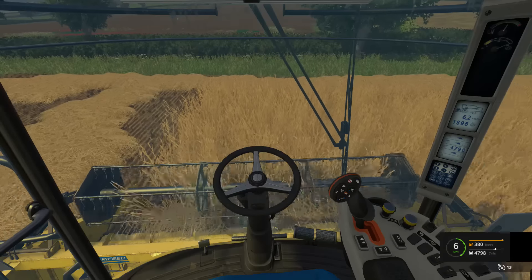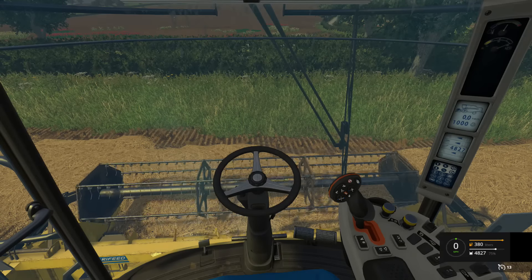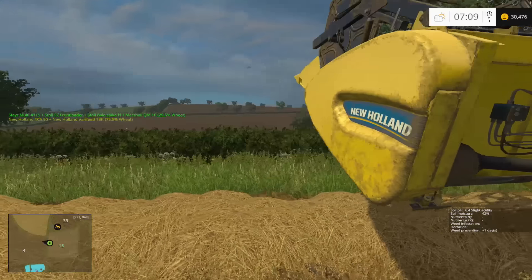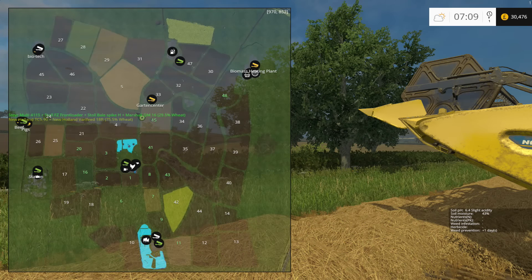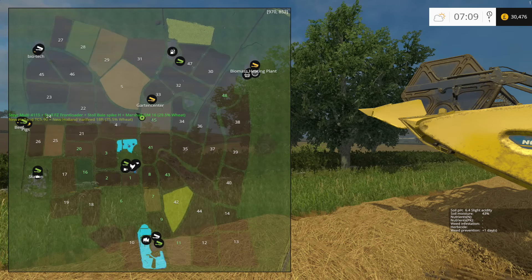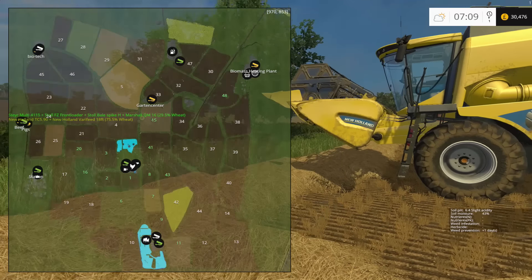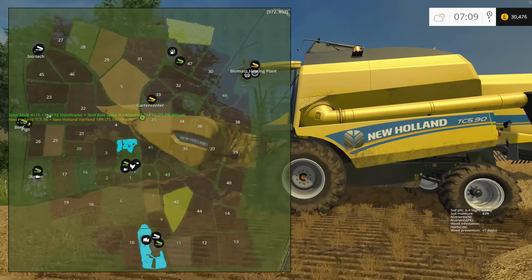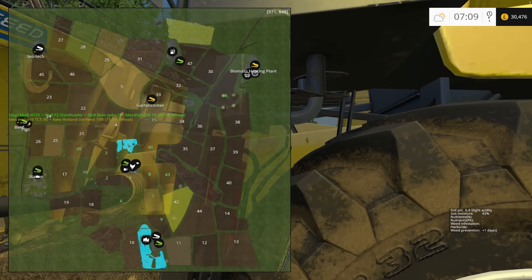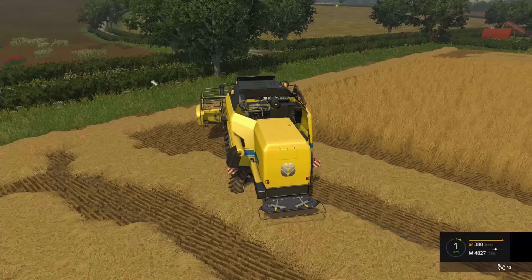I've also made a change to our field ownership. Field 42 - the big triangular yellow one at the bottom of the map - we used to own that but I've got rid of it. Instead I swapped it for field 20, which if you look at the middle of the map in the blue area that's our farm - look to the left, you'll see field 3 then field 20 beyond that. That's a smaller field there.